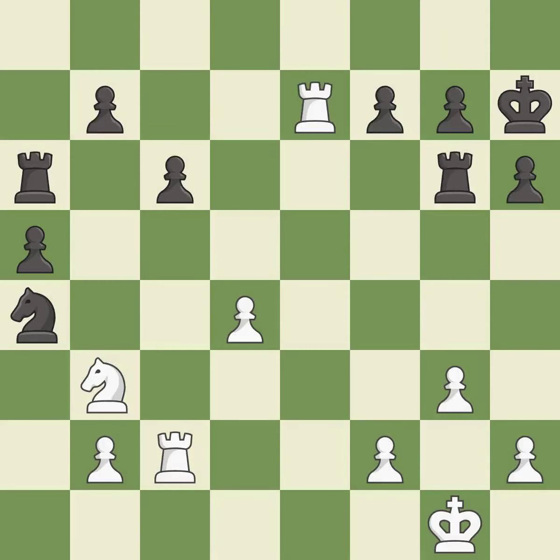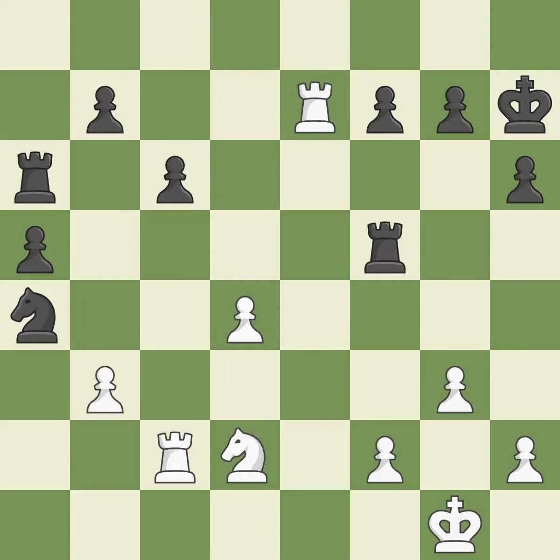This ignores an opportunity to move a piece to safety — an inaccuracy. This threatens to kick a knight. This defends a pawn that was under attack and had no defenders. This kicks an opposing knight. The knight moves to safety — that pawn was free for the taking. This defends a pawn that was under attack and had no defenders.